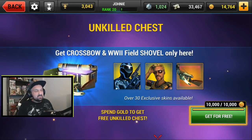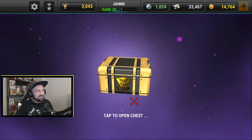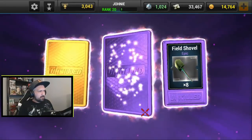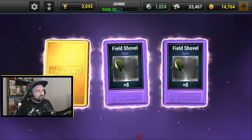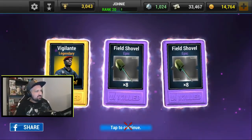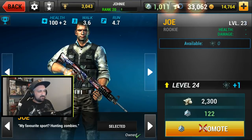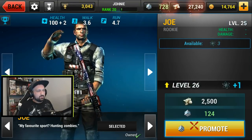All right, let's see if we can get another skin today — this is my second ever Unkilled chest. We get legendary, so going for the purple ones: eight more shovel and shovel again, so that's 24 total since I got eight last time. And there you go — a new skin! You need 40 blueprints total, and since I play with Joe I'll promote. Let's just promote until we run out.